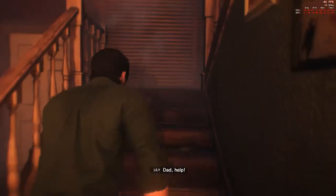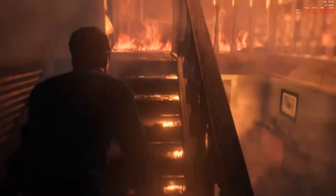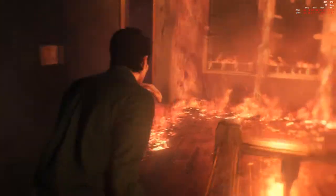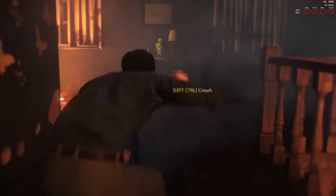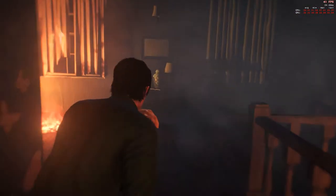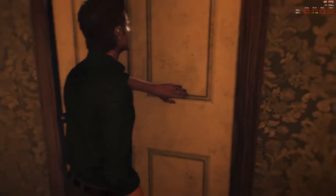I'm hoping he has a little bit more in this game. Let's go get our kid and get the hell out of here. Looks like it's pretty hot in here. I'm here, Lily. I guess we're going under - left control is crouch, shift is run. That's going to be possibly problematic but we'll deal with that as we go on.